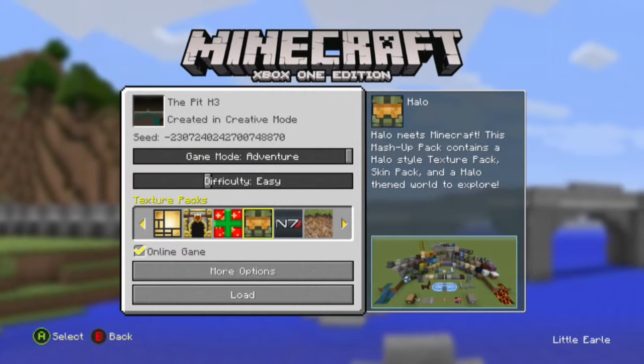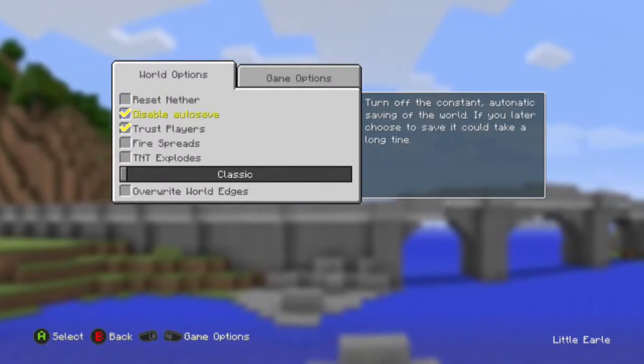Equip the Hail matchup pack. If the host has it, everyone who joins is good — they don't need to have it personally.